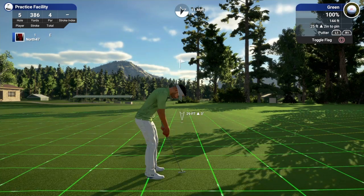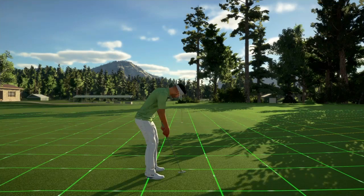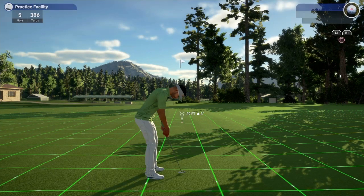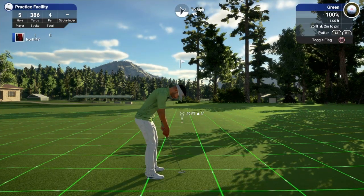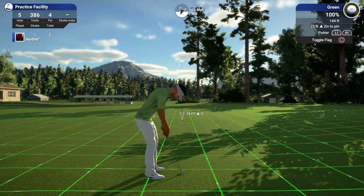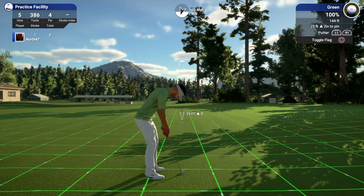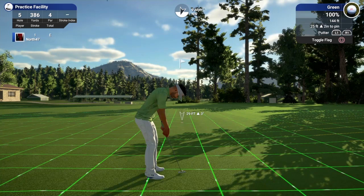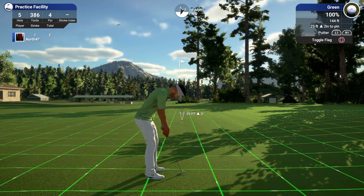Straight off the bat when we come into the putt and practice, what you can do is head into the options menu and turn Automalligan on — so you can retake as much as you want, even if you drop it in the hole. Now, a number of people don't realise what you can do: if you're on Xbox or PC using an Xbox controller it'll be the B button; if you're using keyboard and mouse I don't know what it is, but on PS4 it's circle.